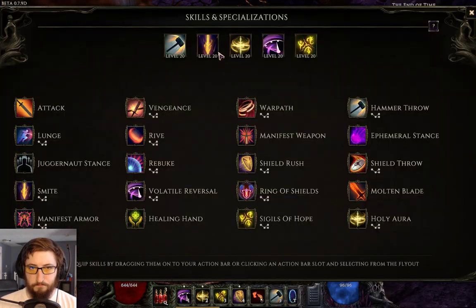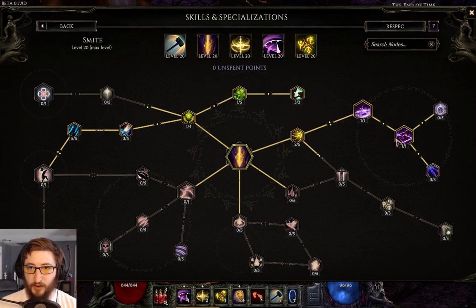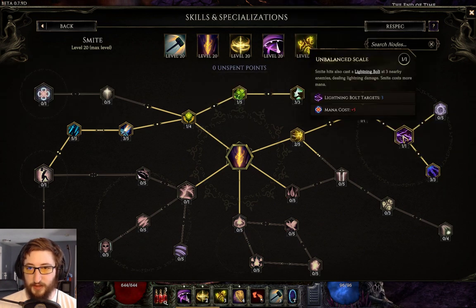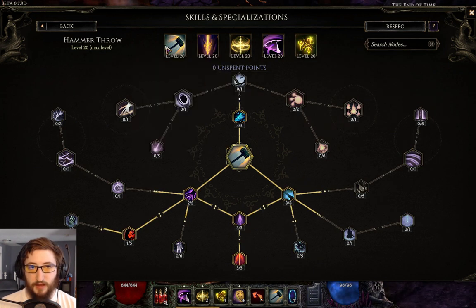Use Smite to get another 50% attack speed. We go into the lightning tree so that this hits more enemies with lightning whenever it procs, to apply additional ignites and bleeds.